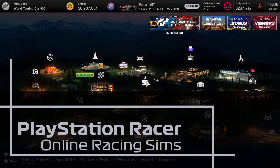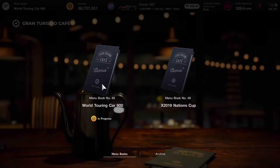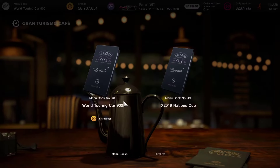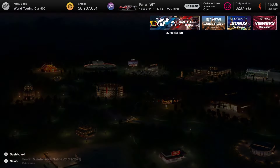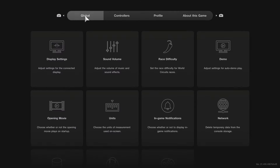Hello and welcome to PlayStation Racer. My name is Mitchell Morgan and today we're going to be heading over to Suzuka for a new World Touring Car 900 race. It happens to be one of the menu books — for this one we need to do Autopolis, Nürburgring, and Suzuka. It's one of the new ones in the 1.40 update, menu book number 48. We're going to satisfy one of the elements of that menu book. Although it is a World Circuit race, it's also one of the weekly challenge races this week, so I'm going to hit three points in one in this particular video.